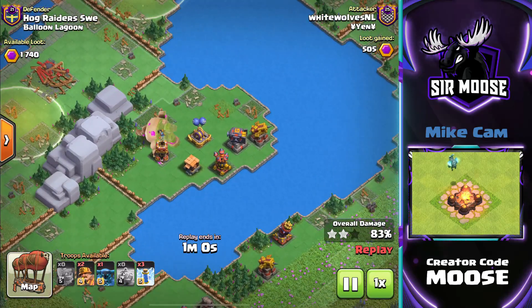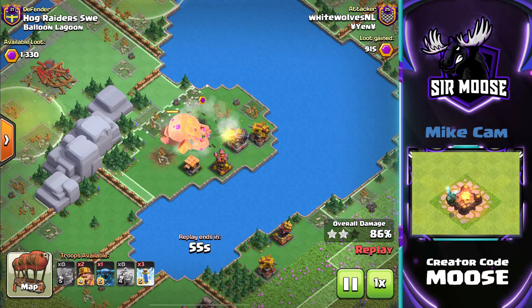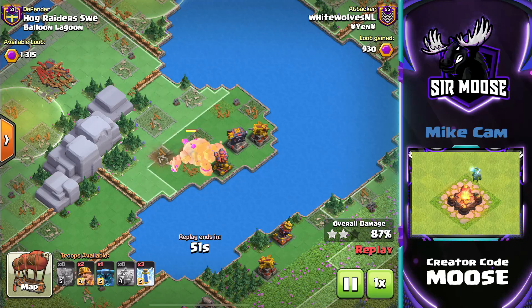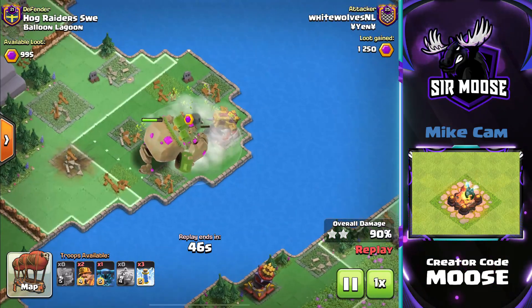One of my friends down the road, Steve — he's a Mountain Golem. And sometimes I see him walking down the street just smashing walls apart, standing on cars. I go, 'Steve, can you look where you're going, please?' And he's like, 'Moose, I'm a Mountain Golem. I can't. I'm just too big.'